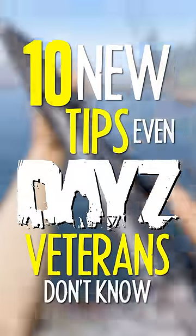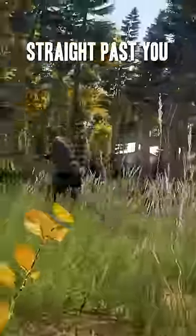10 new tips even DayZ veterans don't know. If you aggro a zombie from a distance, hide in a bush and they will walk straight past you.